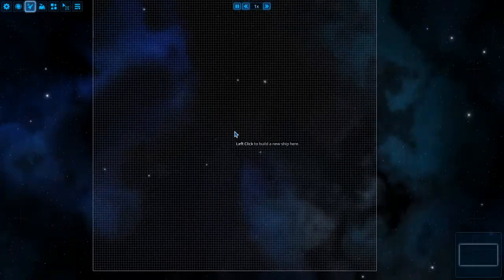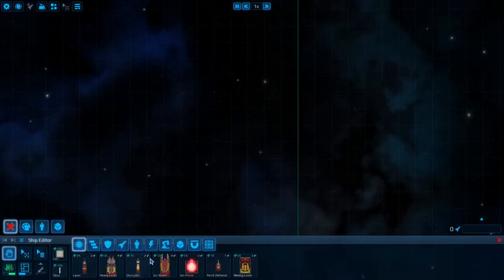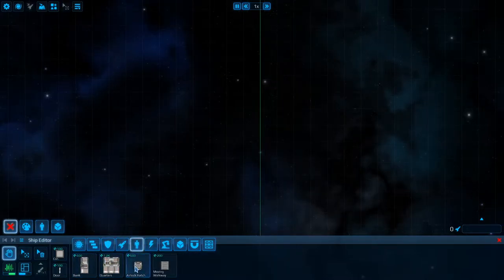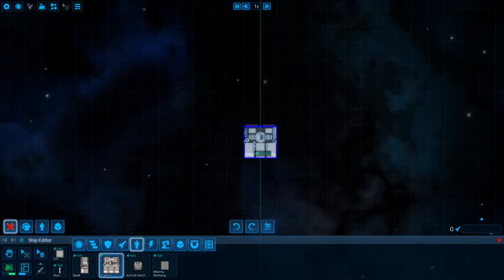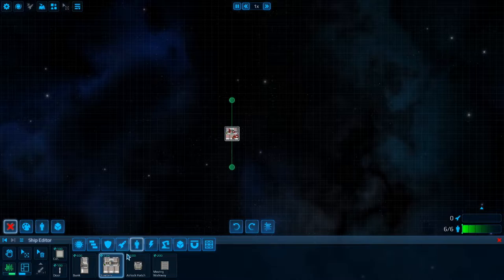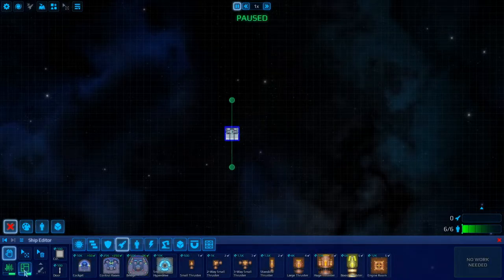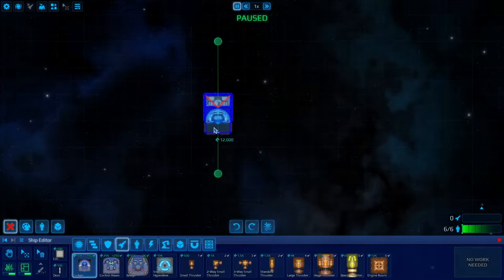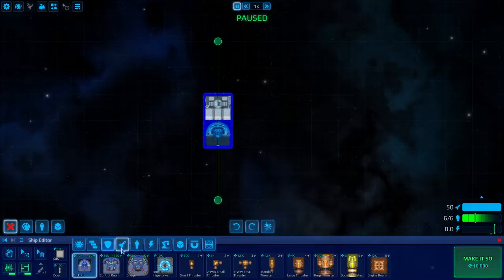I'm going to make a new ship. Basically we want to have a very low crew requirement on this ship, so I'm going to keep it to just 6. Don't let that fool you though — this is going to be a fairly large ship. I'll turn it into blueprint mode and pause it so we don't have to deal with the realities of the ship floating around while we wait.